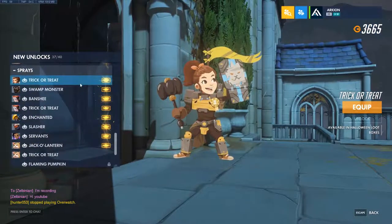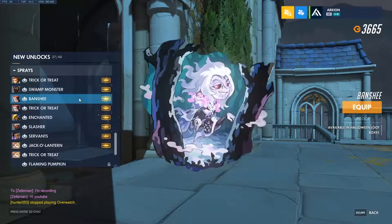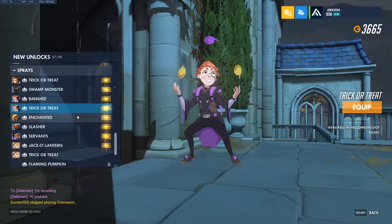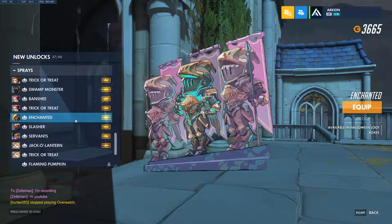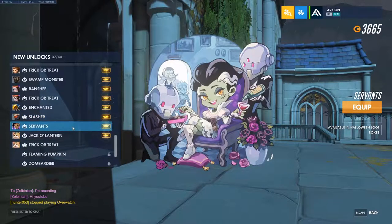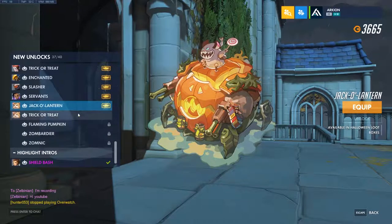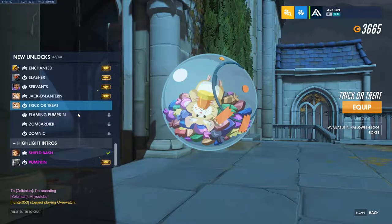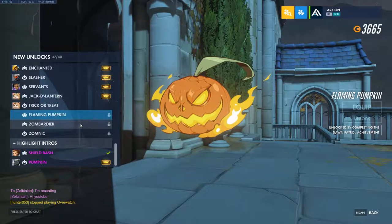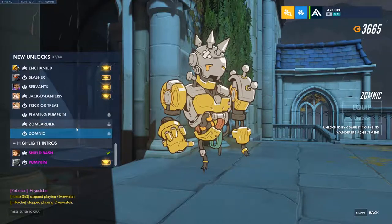Now the sprays. Brigitte, Doomfist — that's cool. Moira, Moira again. Pharah, that's cool. Soldier 76. Sombra, and Junkrat and Roadhog in the background. Hammond, Hammond again — there's a little ball, so cute. Flaming Pumpkin. There we go, that's cool.